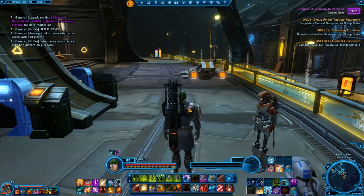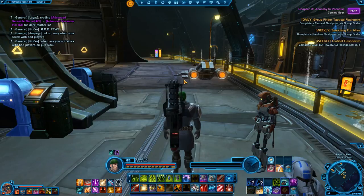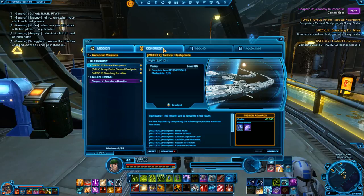Hi, and welcome to this episode guide on conquesting in SWTOR 4.0. Now, to access your conquest, you click your mission log and open your conquest tab.